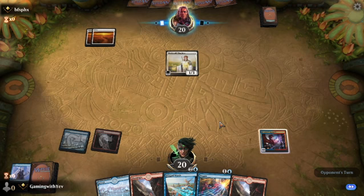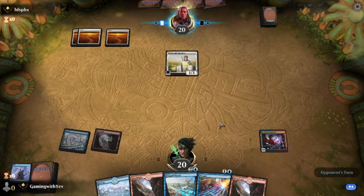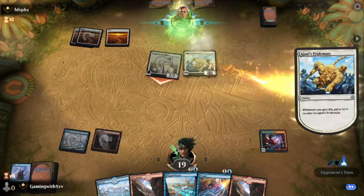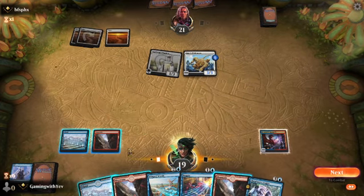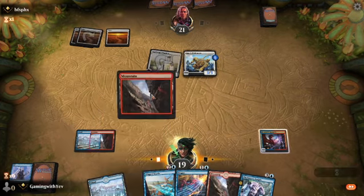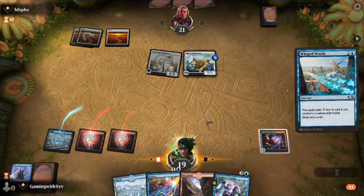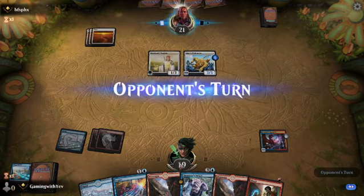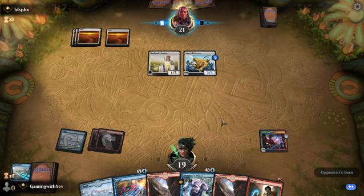Ajani's Pride Mate — basically whenever he gains life, it gains a +1/+1 counter. So everyone makes a deck around it. It's a real pain to play against. I honestly hate it sometimes. Like, why couldn't you just play any other card instead of the freaking Ajani's Pride Mate? Are you gonna lose again? Yeah, probably. This deck is really slow.